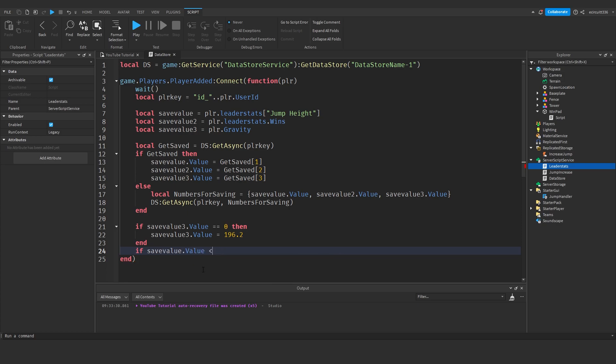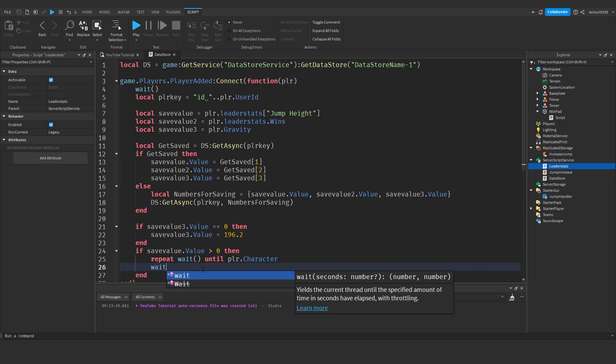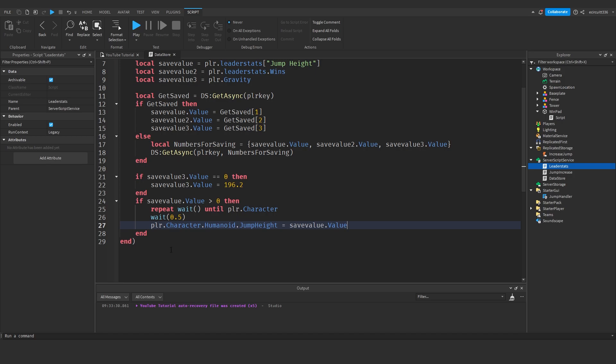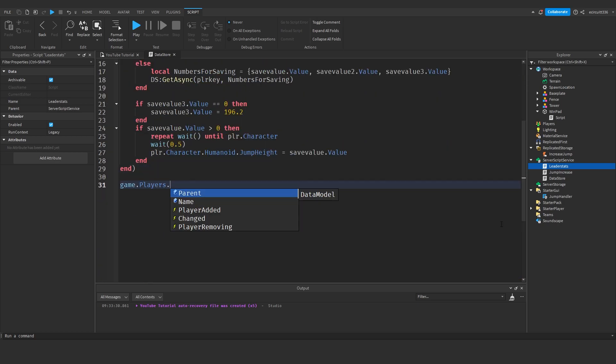Then: if saveValue.Value > 0 then repeat wait() until player.Character — we're going to wait until the player's character is loaded — then wait a further 0.5 seconds. Then: player.Character.Humanoid.JumpHeight = saveValue.Value. What this does is wait until the player's character is loaded and then set their jump height to their leader stats jump height, syncing them.